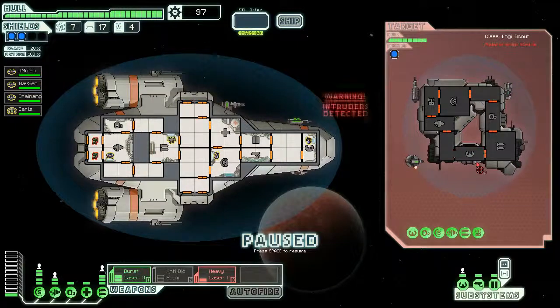Oh shit. Just get that dude out of there and open the airlocks. They're in the back of your ship - space them as fast as you can. And if they break into the engines, space that place too. Just keep things nice and spaced.